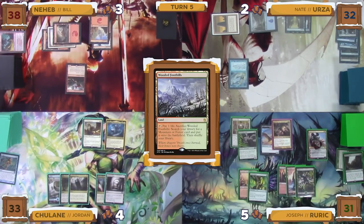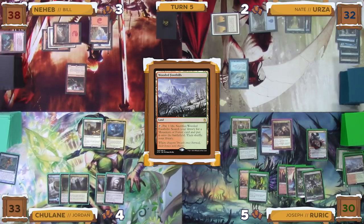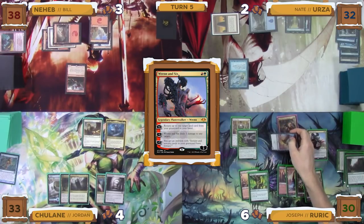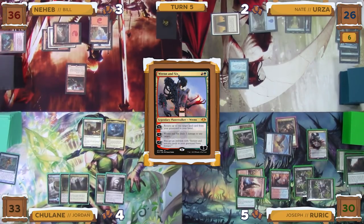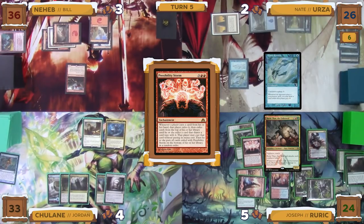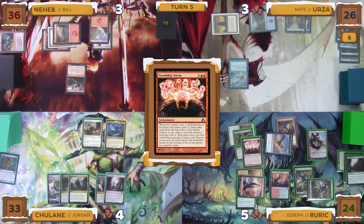Joseph untaps, draws, and plays a Wooded Foothills as his land for turn, immediately paying one life to crack it, finding a Forest and putting it onto the battlefield. He then activates Ren and Six to return the Wooded Foothills to his hand. He then goes to combat, swinging Rurik Thar at Nate for six damage and the 2/2 Bird at Bill for two damage. There are no blockers and they each take the damage. In his second main phase, he pays five mana to cast a Possibility Storm, taking six damage from Rurik Thar on the cast. He does not pay for Mystic Remora, so Nate draws one, and then nobody has any responses to the Possibility Storm. This game is about to get very interesting.